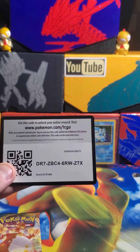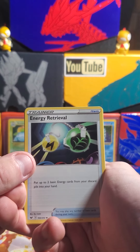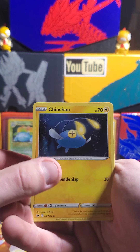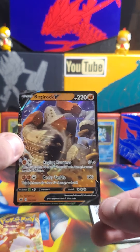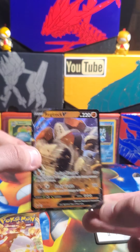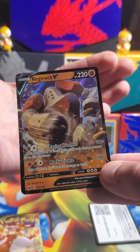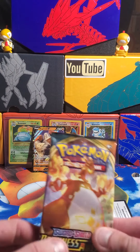Hope you guys are all having a wonderful day. Three to the front — I'm feeling a grass energy, that was psychic. Flip right around — what do we got? Energy Retrieval, Ferrothorn, Rhyhorn, Minccino, Chinchou, Croagunk, Galarian Meowth, Hoothoot reverse, and Regirock V! Nice — I do believe I have this, I think I have two of them actually, but I'll happily take a third. Regirock V — it's got Raging Hammer and Rocky Tackle. Awesome.